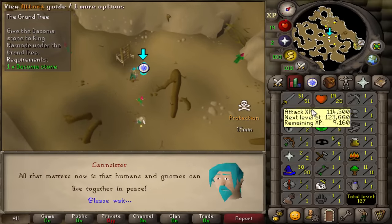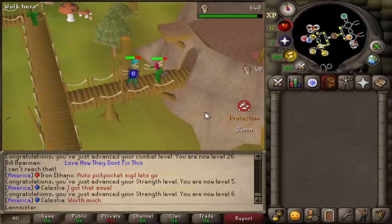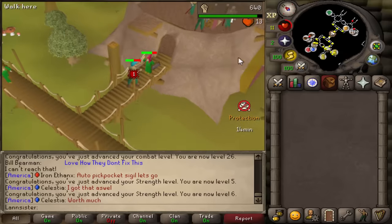How many levels do we get? 48 agility, 60 attack. I'm just gonna suicide because that's quicker than getting through that door downstairs.